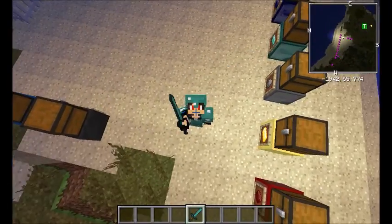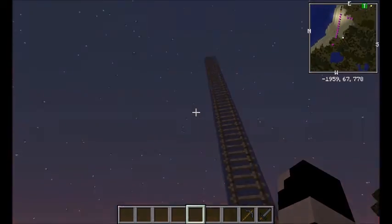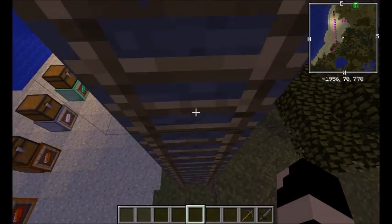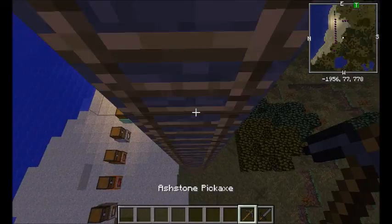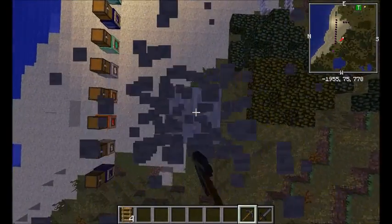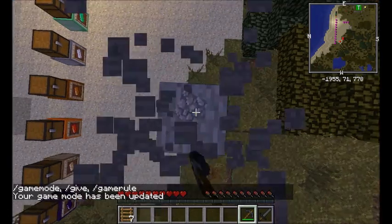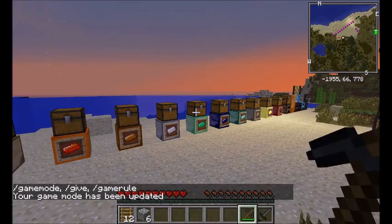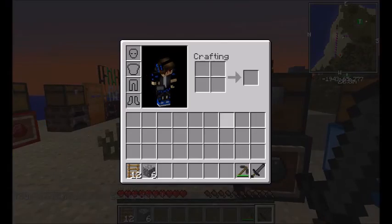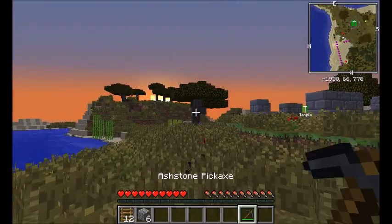This one is called Ash Stone. The pickaxe is included for a special reason — it mines super fast. It has 900 durability. I would not recommend using the armor against a boss though — there's no armor set for this one.